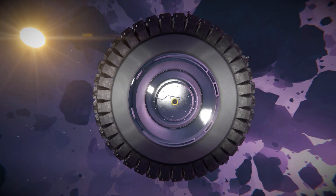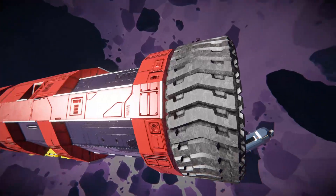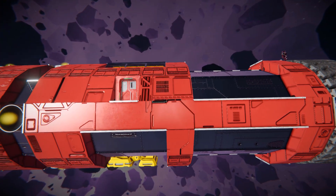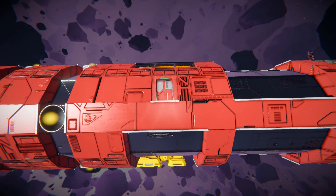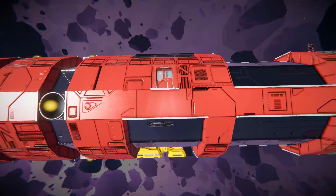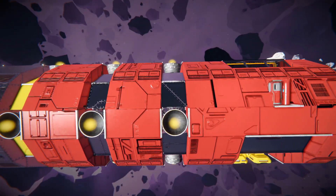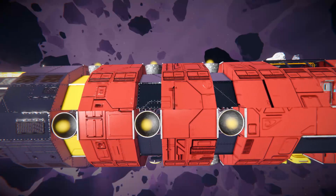As we move around the side here, we're going to see a bunch of lovely red blocks and a bunch of silver blocks in the middle. Over here we've got a doorway to get in and out of the main cockpit with a yellow landing gear right below it. As we continue along we're going to see some hydrogen thrusters to help us on our left, right, up and down.